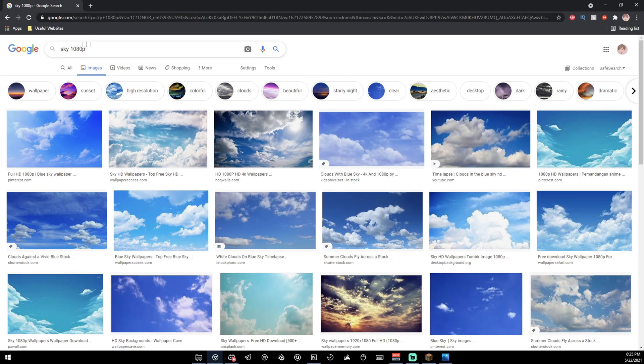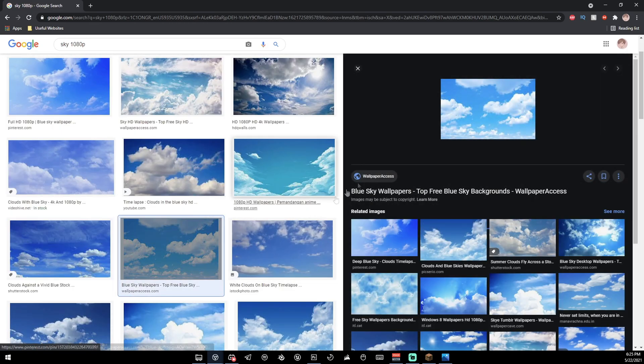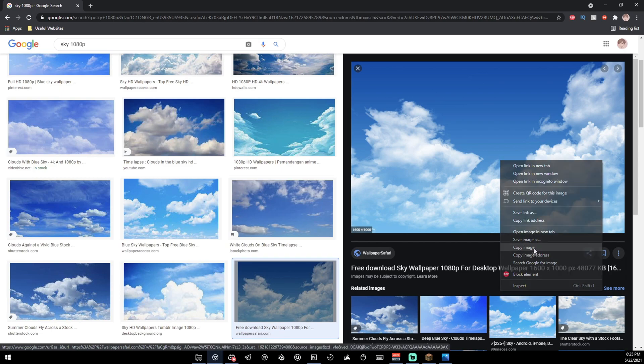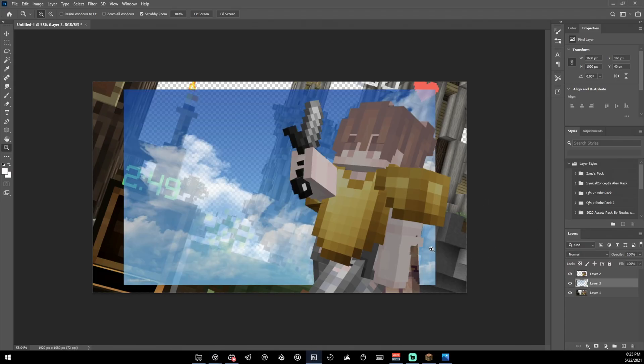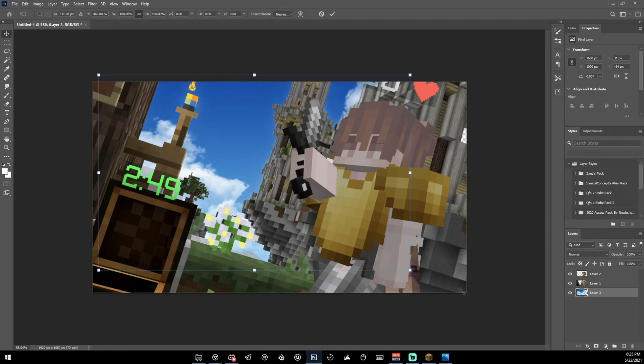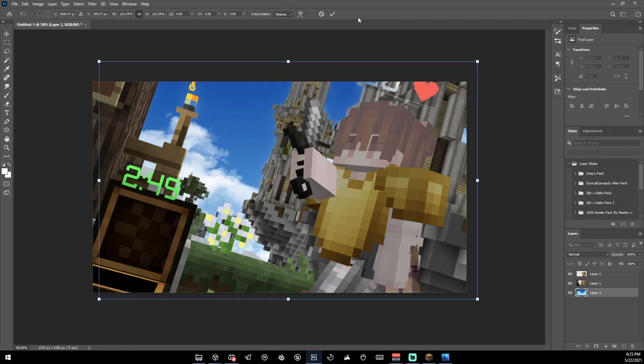Now we're going to replace the sky. What I like to do is search 'sky 1080p' on Google — there are a ton of good skies there. A few I use pretty regularly. Make sure you get it in HD; don't use a low-res version. Copy the image and paste it into Photoshop, then put it under the background layer and resize it so it fits completely.